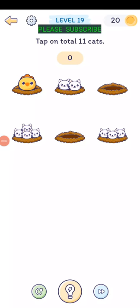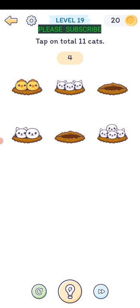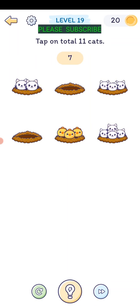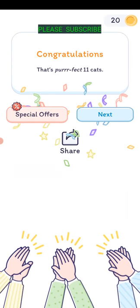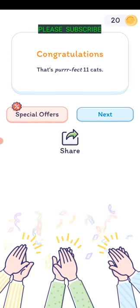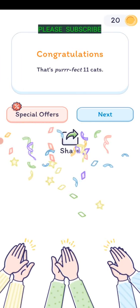Level nineteen: tap a total of eleven cats. Counting them out: one through eleven. Some of those aren't cats - the ones without ears. Make sure they have all the ears and add them up to eleven.